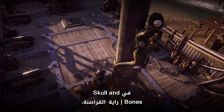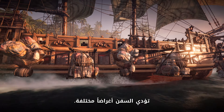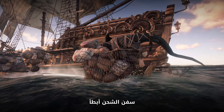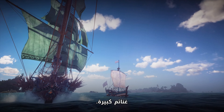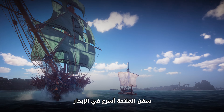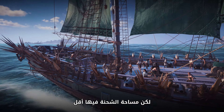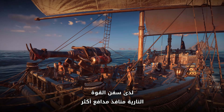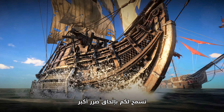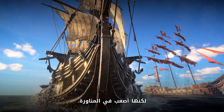In Skull and Bones, ships serve many different purposes. Cargo ships are slower, but useful if you need to transport large volumes of loot. Navigation ships sail faster, but have less cargo space and lower hull HP. Firepower ships have more gun ports, allowing you to deal higher damage, but are more challenging to maneuver.